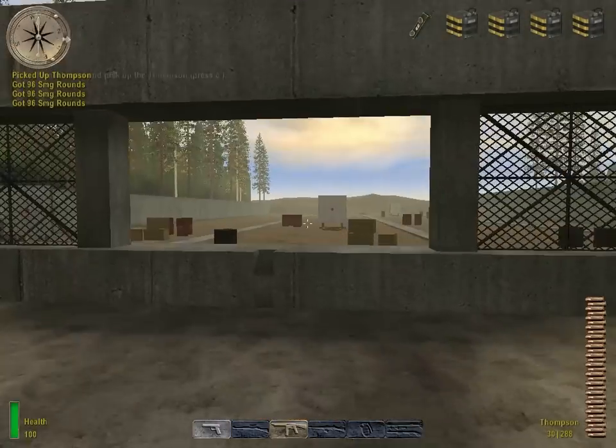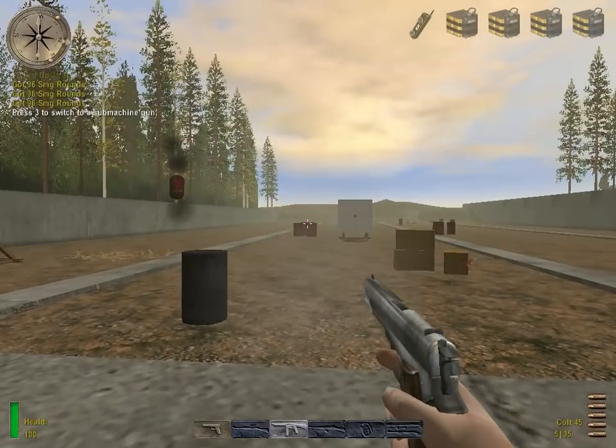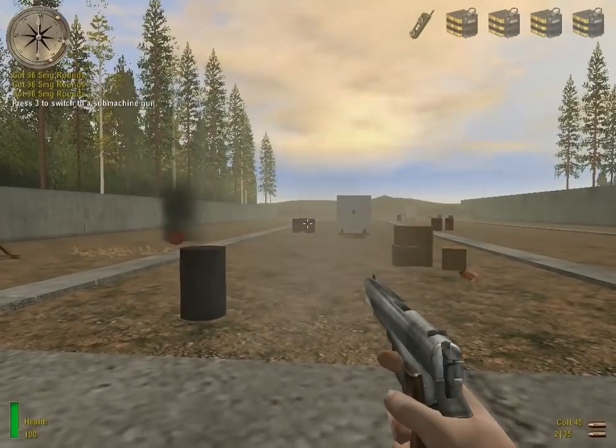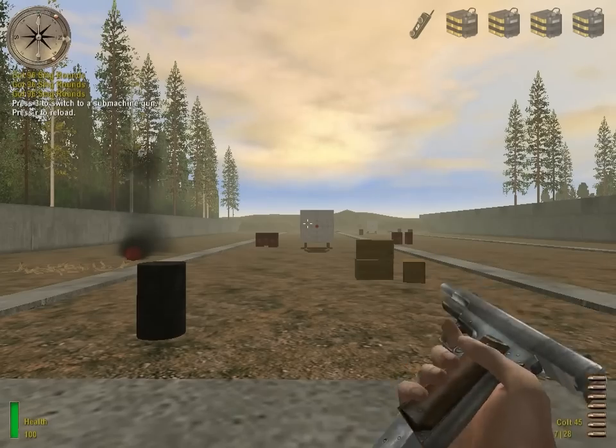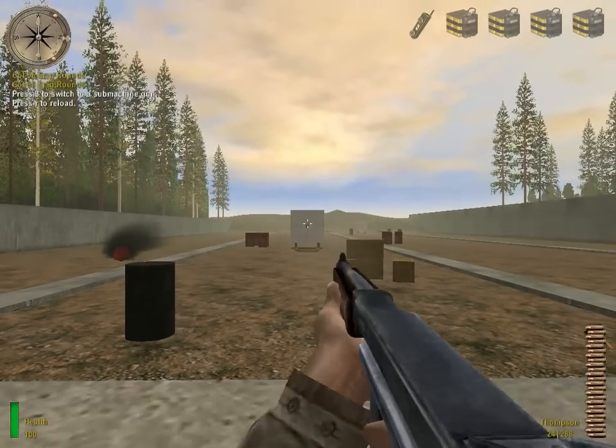Switch to the Thompson submachine gun by pressing the SMG key. You may reload any of your weapons at any time by pressing the reload key. Always reload your weapons before going into combat. Shoot that target 20 times with the Thompson.